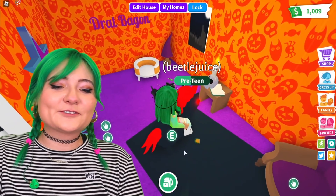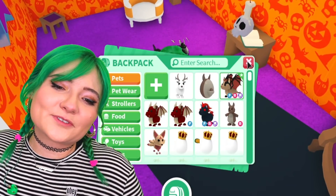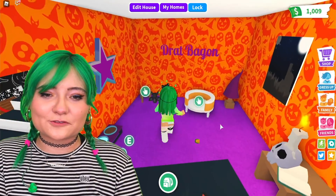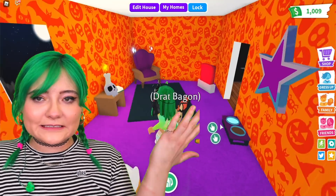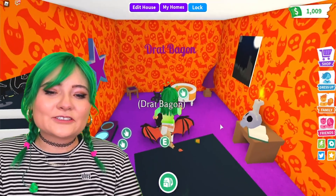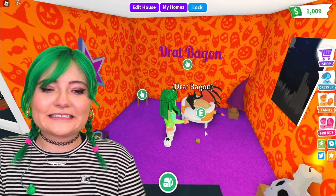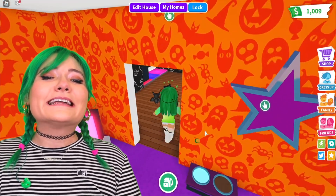If we go in here, this is Drat's room, so I'm gonna go ahead and get Drat out. He has his very own room because he is my very special dream pet, and I did a Halloween theme because he is a bat dragon — and these are all of his favorite things. Drat can go to sleep right now. He's so cute in his bed. I love him.